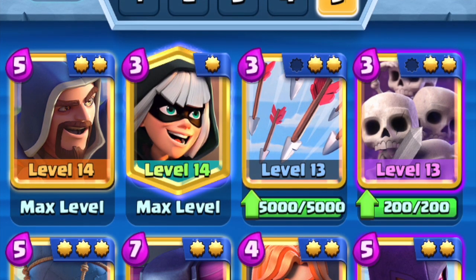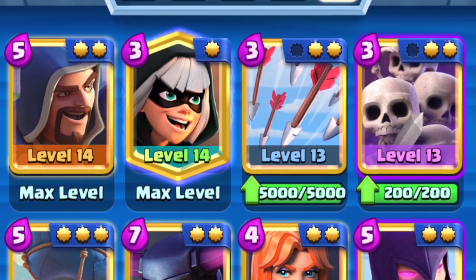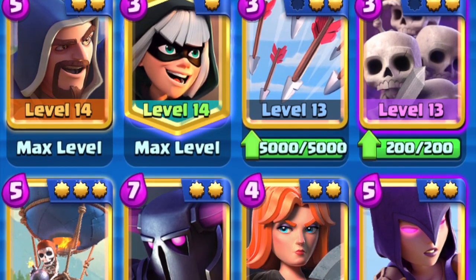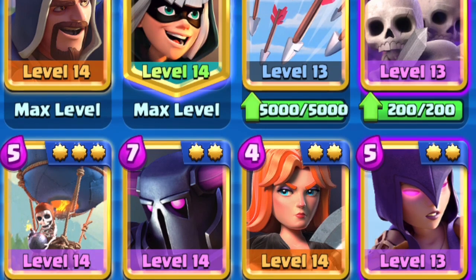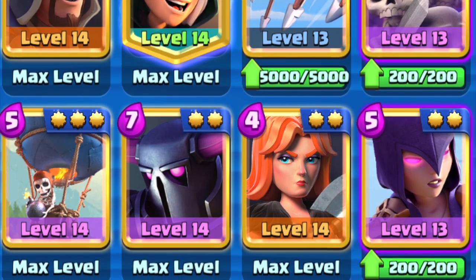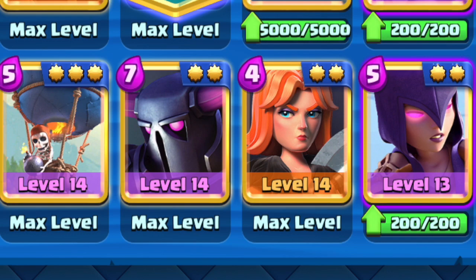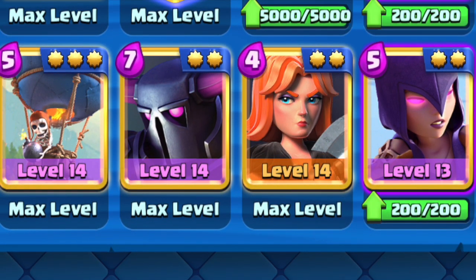For my main account I use mostly max level cards. The only cards not maxed are Arrows, Skeleton Army, and Witch — all at Level 13. I also use max level Valkyrie, Pekka, Bandit, Balloon, and Wizard. I really like this deck. Right now it's not helping me push forward per se, but it's keeping me in the same arena range. I'm still working on developing a deck that will help me push into Challenger 3, Master 1, Master 2, and beyond.